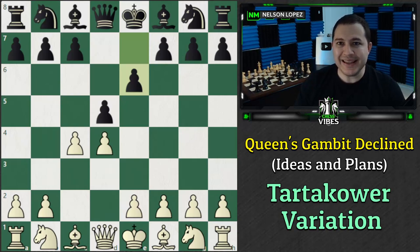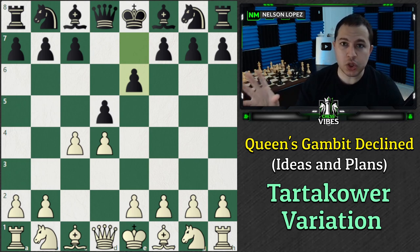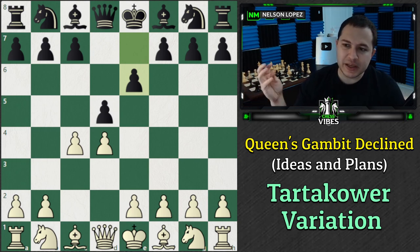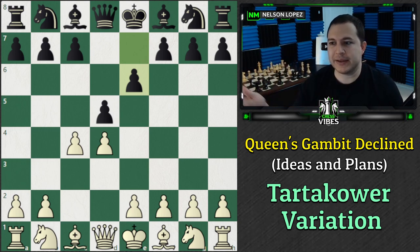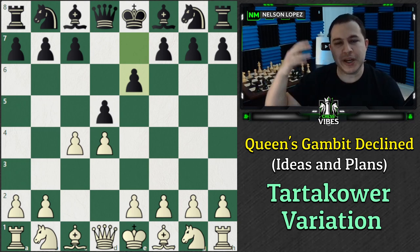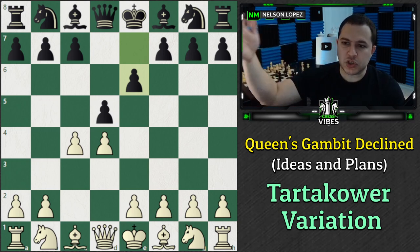We're going to talk about the plans and ideas that come out of the Queen's Gambit Declined, specifically the Tartikauer variation. If you've never heard of that before, I'm going to explain what that is. The reason I had to pick a specific variation is because covering all of the Queen's Gambit Declined would make this video like 10 hours long. So I had to pick something. We'll talk about all the lines for that variation, come back next time, do a different variation, and chip away at it. This will be the start of a series.